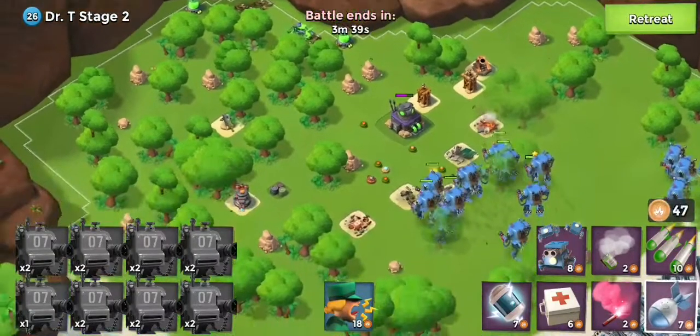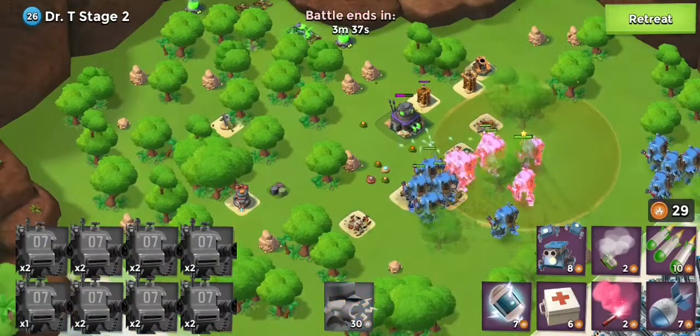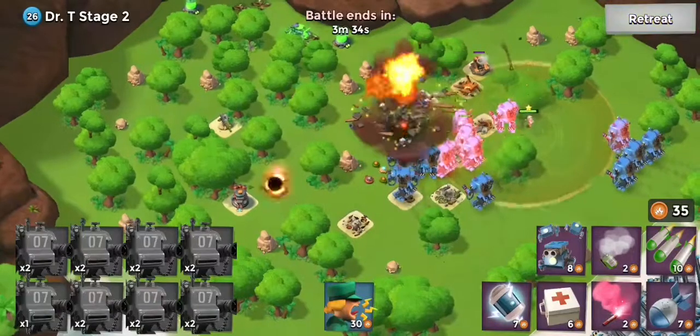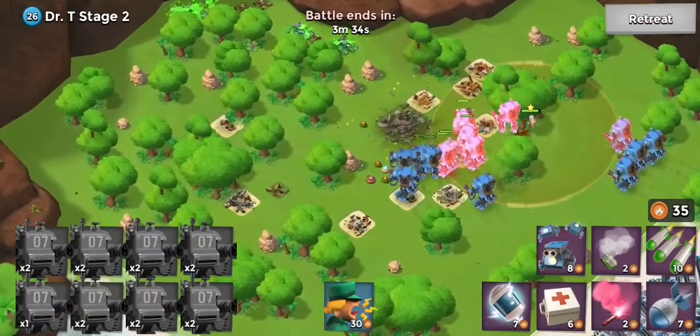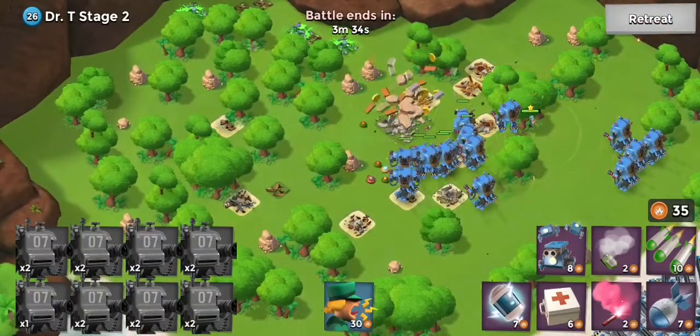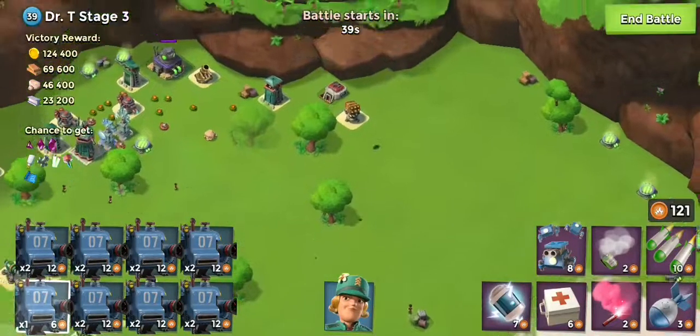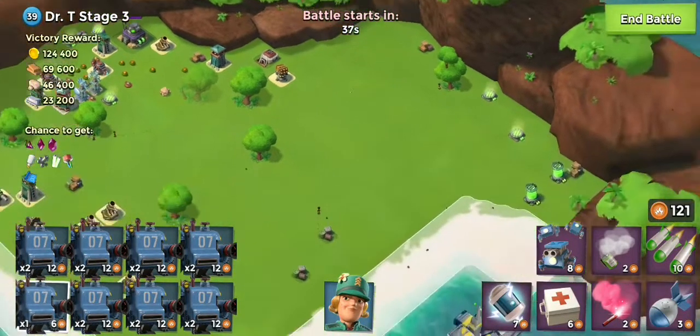We'll just take out some bits up here to reduce that core health a little bit. I've found that using Brick with them is actually quite good. Obviously they're really slow so we want to speed them up a little bit. I was messing around last night and did some rushes on PvP just for a little bit of a laugh.